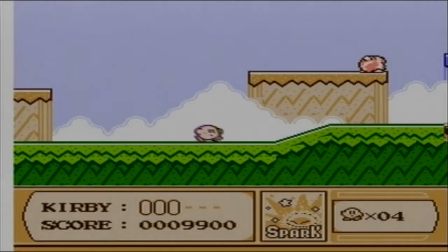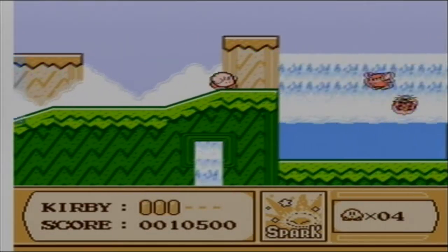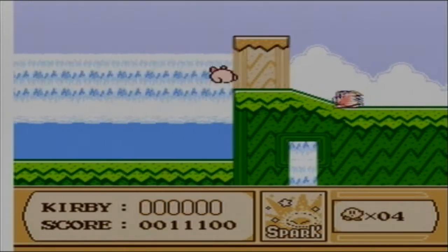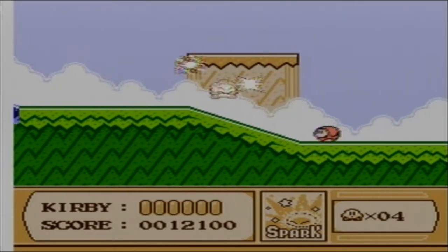Spark! Yay. I'm not gonna be going over all the abilities — what's the point? You can experiment yourself! This is a Max Tomato. Gives you full health. And basically Max Tomatoes are Kirby's Pollo.